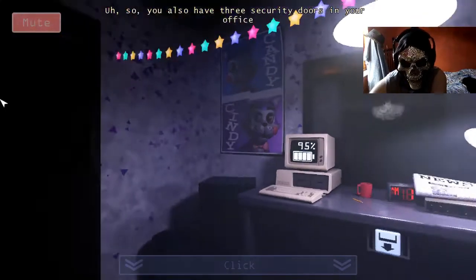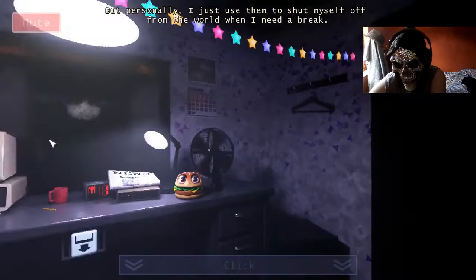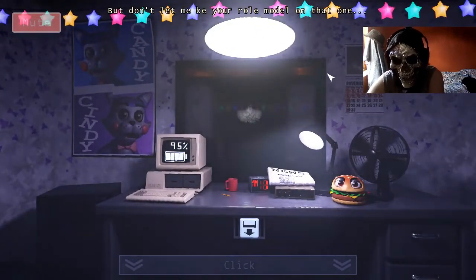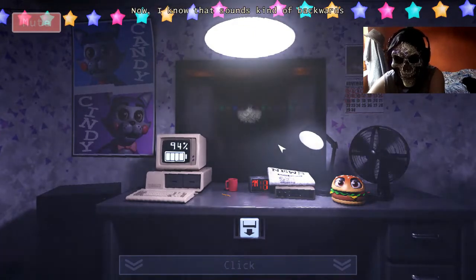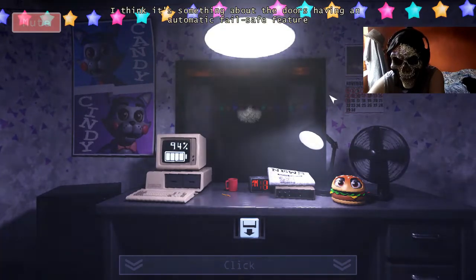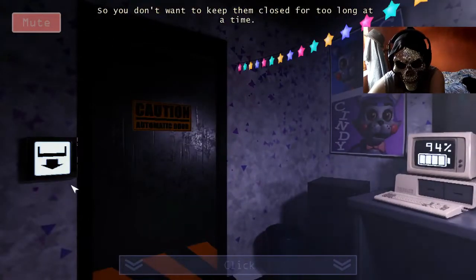You also have three security doors in your office, each of which can be closed by pressing the door button by each door. These are your last resort in sort of danger, but personally I just can't shut myself off from the world when I need a break. But don't let me be a role model on that one. You need to remember that closing these doors takes power, and the longer they're closed, the more power they drink. I know that sounds kind of backwards, but you have to trust me on that one. It's something about the doors having an automatic fail-safe feature in case the power gets cut off, so they open up if there's no more power. All I know for sure is that they do use more and more power the longer they're closed.